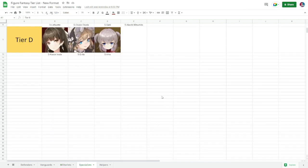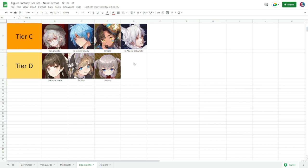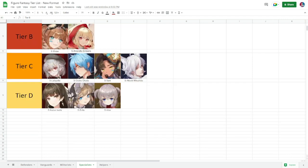Moving to specialists — this list is shorter since specialists and helpers are fewer. Tier D is a mix of SSRs and purples; Arena is here and won't be used much beyond the beginning of the game. For tier C you have Lafayette, Usuki, Okada, Sunny, and Akechi Mitsuhide. Their use is very limited at this point, which is why all of them are at tier C.